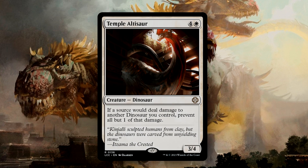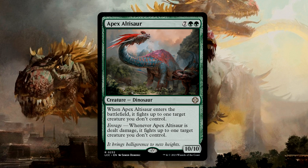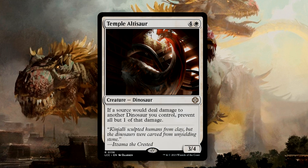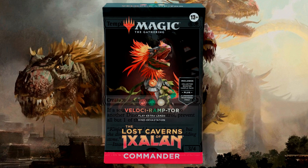Temple Altasaur is a 3/4 for 5 mana. If a source would deal damage to another Dinosaur you control, prevent all but one of that damage. This is the perfect include if you choose to build a deck around the fighting mechanic. Usually, a creature with Enrage is limited only by the amount of damage it can withstand before it dies. Even a large creature like the Atexalpasaur can be taken out if it fights too large of creatures, as it can only take a collective 10 damage. With this in play, however, you could in theory use this up to 10 times.